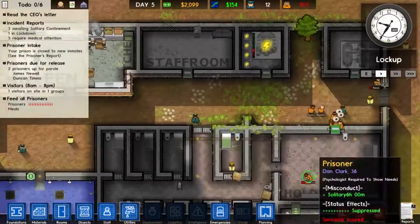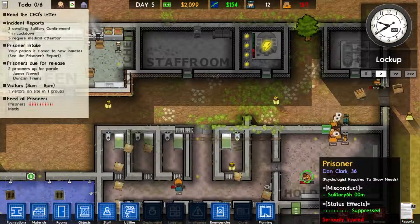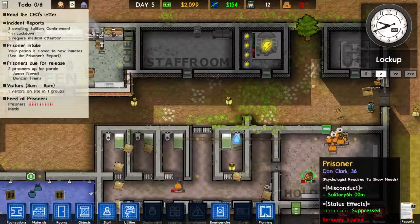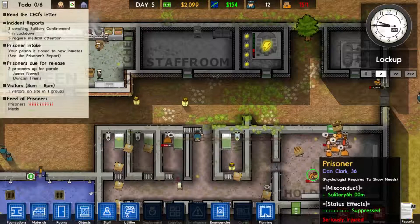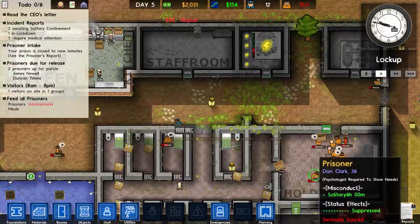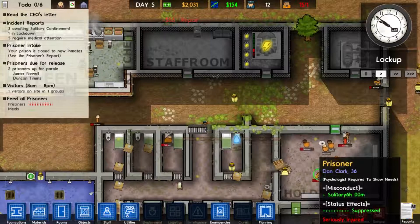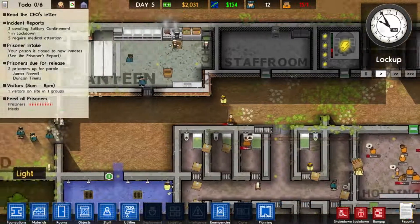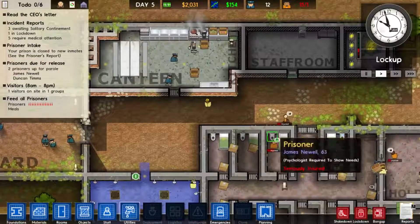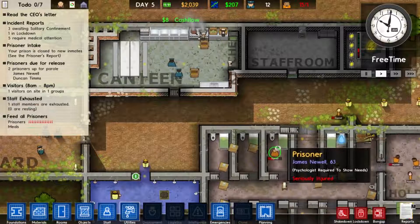I don't know why they're always in the holding cells - this is really confusing me. I'm pretty sure that doesn't normally happen in prison; you just go to your cell and swear at people walking past. Maybe it's because there's building going on. This guy's in his cell, this guy's in his cell. I think I need some kind of infirmary as well.